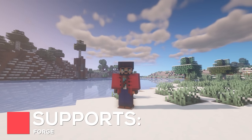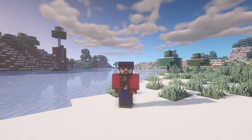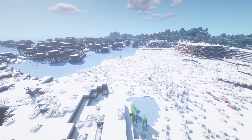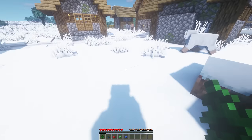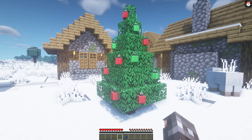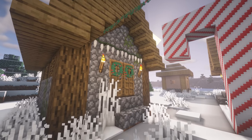Another large festive mod is Christmas Spirit, which adds many new items, blocks, and mechanics to your Minecraft world. When it comes to World Generation, you'll find all the land in your world will be frozen, creating a Winter Wonderland-type feeling. If you want some new items to build with, then you're in luck, as there's plenty of new decoration items such as Stockings, Christmas Trees, Lights, and Garlands.